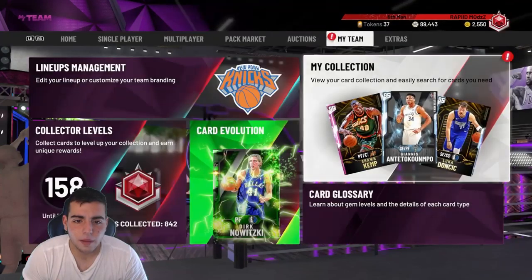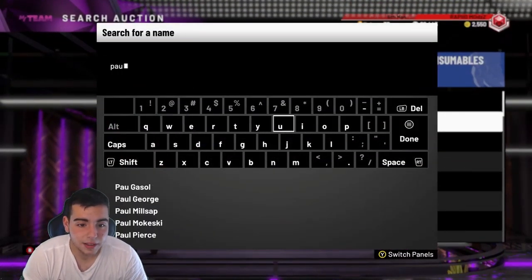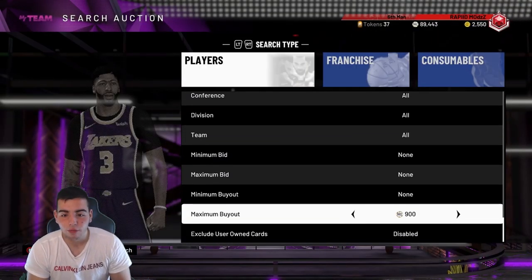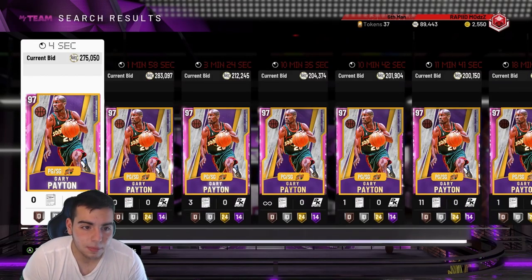Let's go over Gary Payton. If you guys remember ShakingMake back in the day, he used to pull James Worthy in every pack — in 2K13 he would pull him in every single pack. So Gary Payton is the bummer of this set.